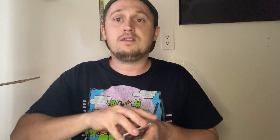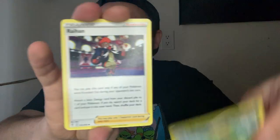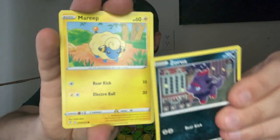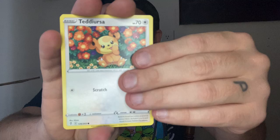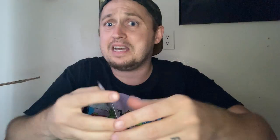Last Evolving Skies in this one. We will open that other Samurott tin just for the fun of it. Zorua, Mareep, Teddy Ursa — Reverse, and nothing again. Evolving Skies, what are you doing to us? What is going on?